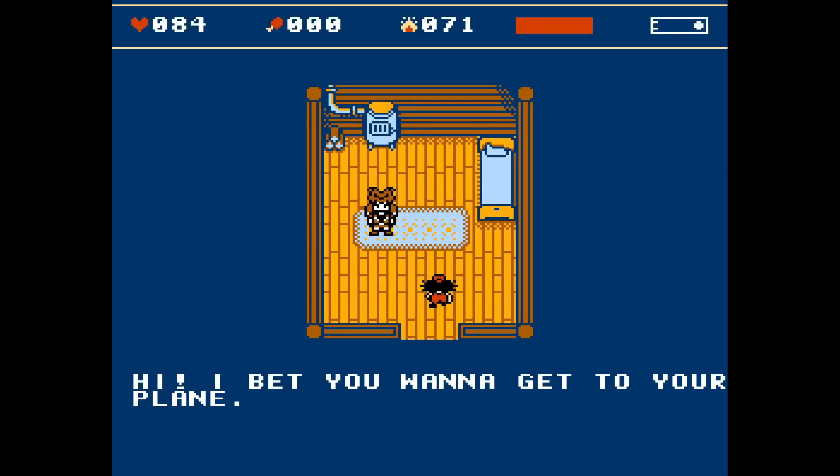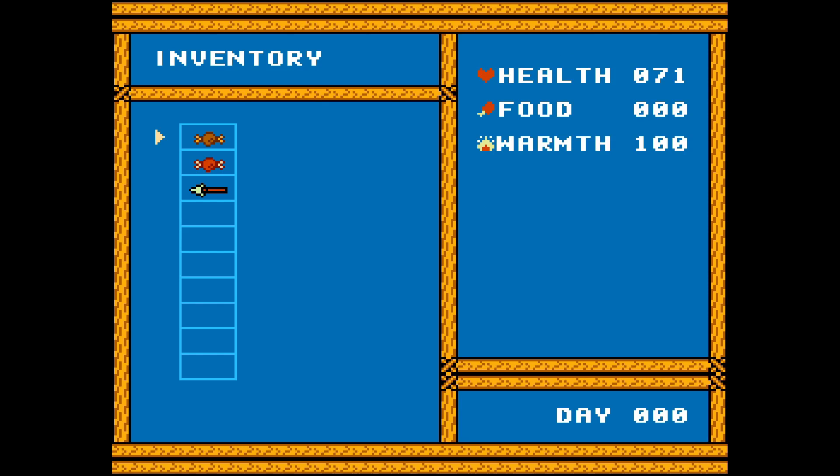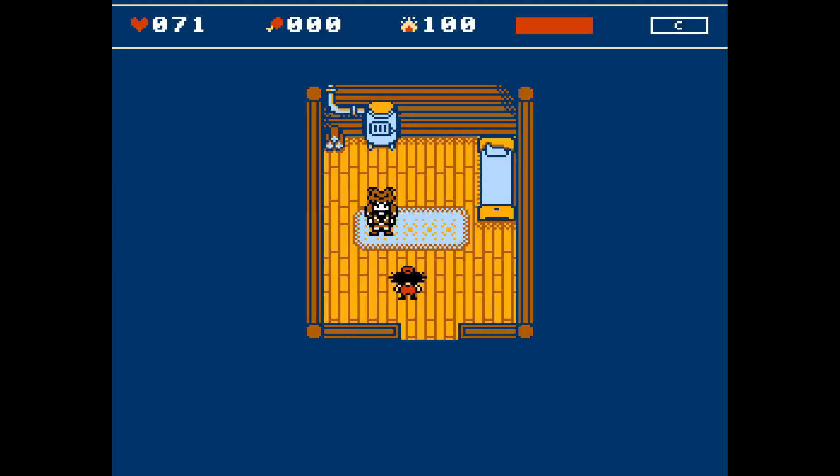The last annoying bug manifested when you entered Bjorn's house just before nightfall — suddenly you couldn't give your items to Bjorn. It was because at that moment it was already night and Bjorn was supposed to go to sleep, but it wasn't visible to the player. So I fixed that: now this dude will not go to sleep until you leave his home.